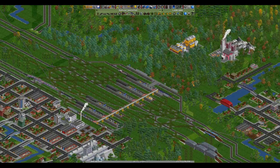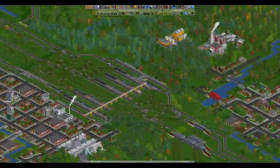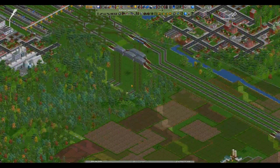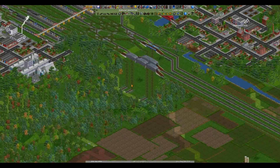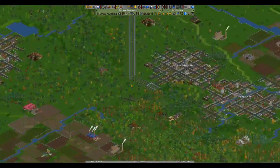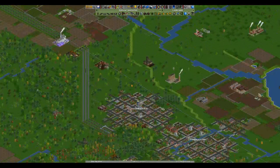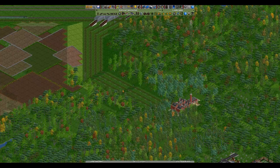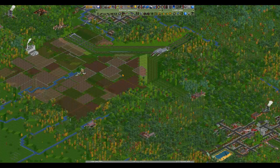So last time out we built the third rail line. I'm just looking at the image on the screen - I did turn down my settings for a Planet Coaster video I recorded a couple of days ago, but it seems to be okay. Last time out we built the third rail line, and we will start populating this with trains in the not too distant future.